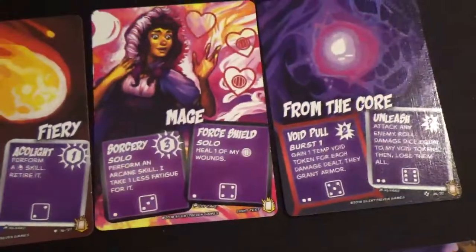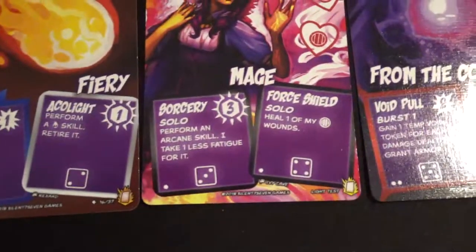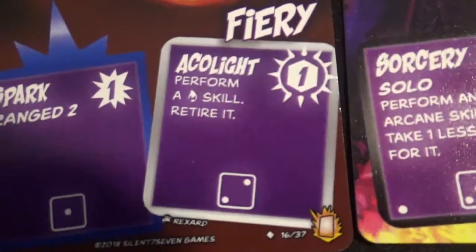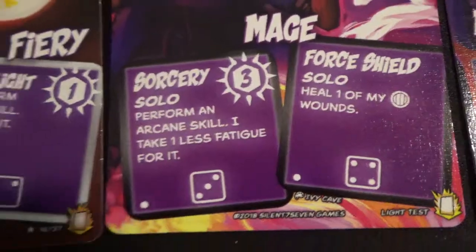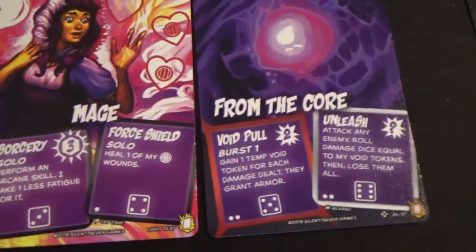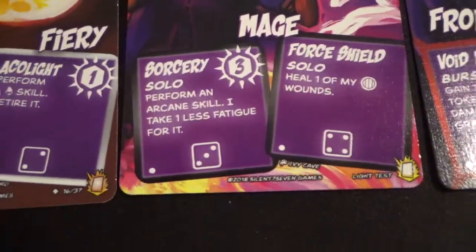For example, the Fiery Mage from the Core has a power — spelled differently, that's a pun — that gives one card in the skill set. And then the sorcery power actually gives three skills, so her skill set would be a total of four cards. Those can be any four cards you want, but you want to make sure to select ones that your powers will actually let you use.